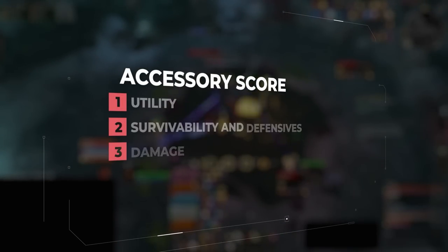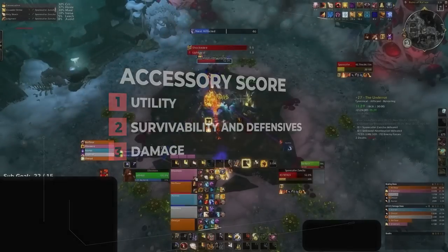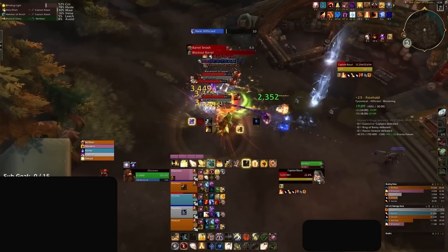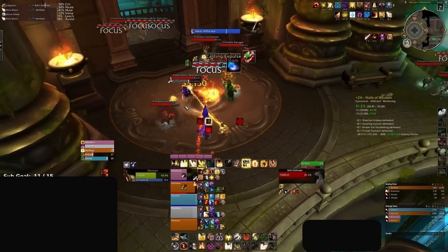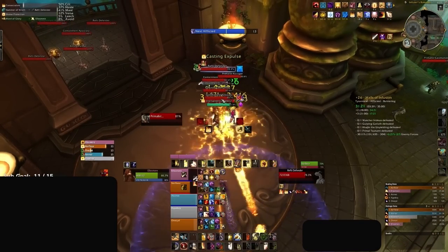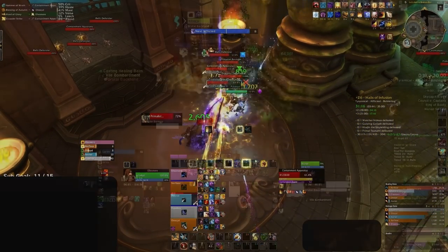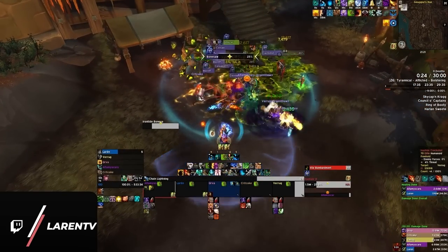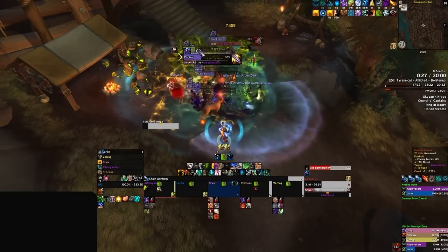Our second score is based on the non-healing capabilities of each spec, including utility, defensives, and damage. Utility is how well a healer can assist their party with mob control or external buffs — generally valued highly by top level players grinding to leaderboards. The survivability and defensive score is based on how well healers can keep themselves alive and provide damage reduction to their group. Damage should be self-explanatory, but healers in this day and age are required to do a lot more than just healing, and padding the meters is definitely valuable in season 2.